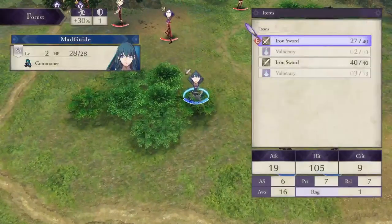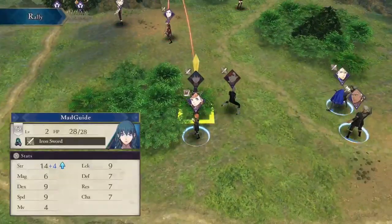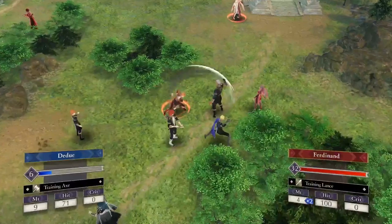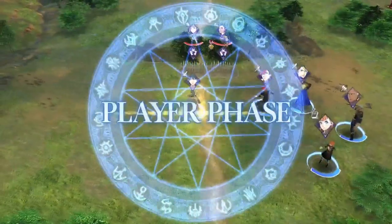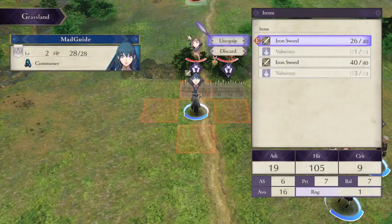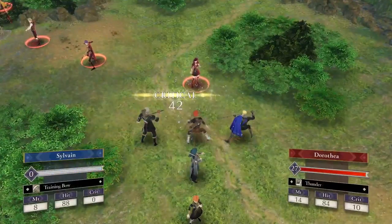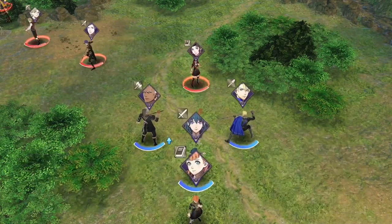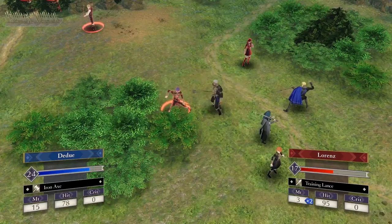For general strategy, you can go left or right, but going left is much safer. Going right causes the left enemies to flank your party, letting the enemy dictate the pace. Going left, the right army won't engage until the left is routed — you can pull enemies one or two at a time. Most enemies will double you, so ranged attacking is key. Avoid taking counterattack damage by using ranged chip damage and finishing off with combat arts like Tempest Lance.